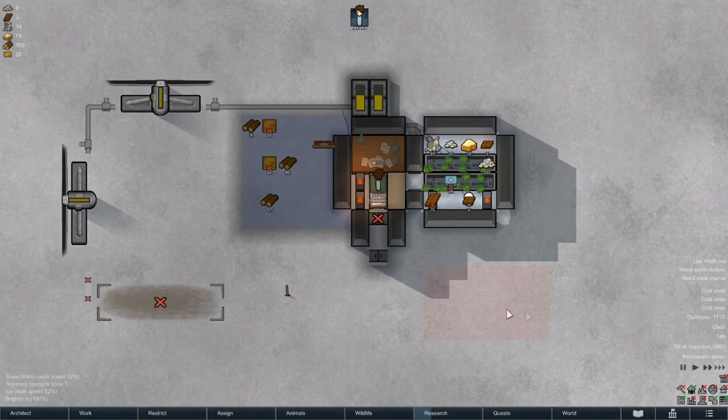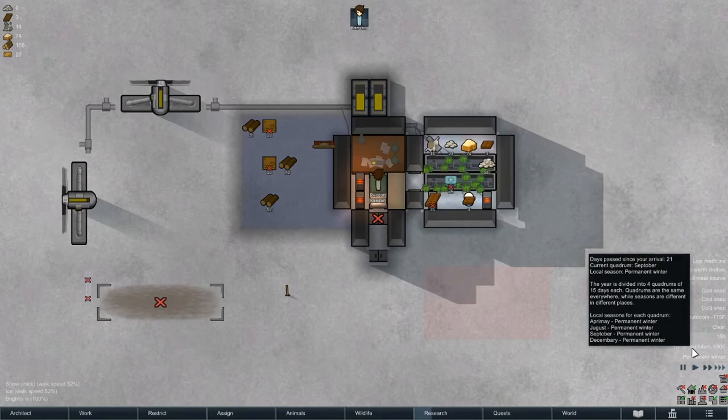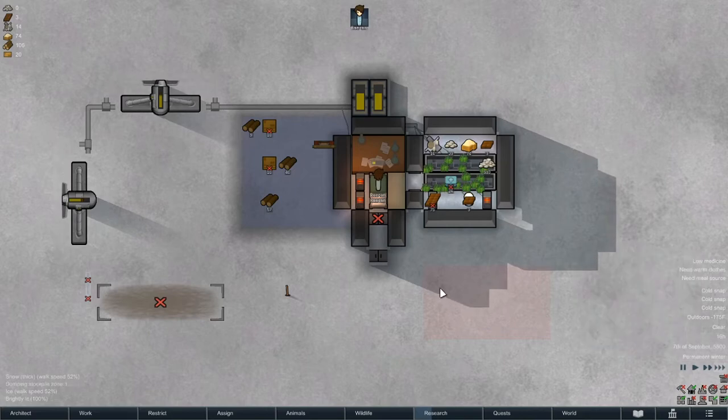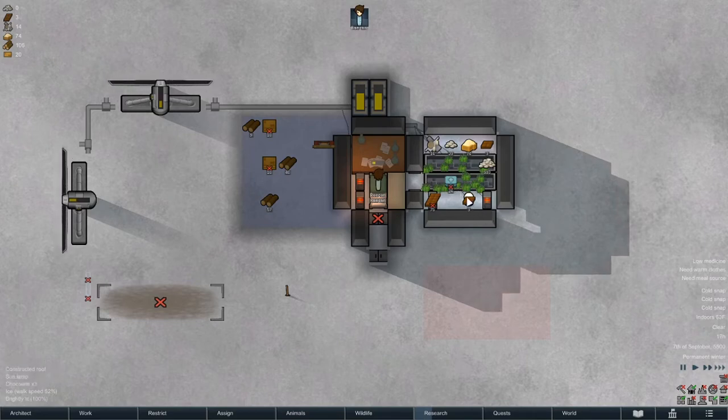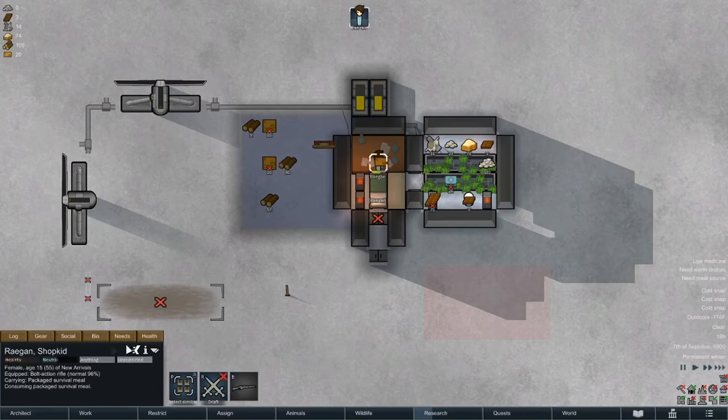Warmest part of the day and it's negative 171. I'm assuming when we get into December it's going to get colder - I don't know if that's accurate, but if it is we could be in some serious trouble. We can literally just live like this. We should probably get this stuff protected somehow, but we don't have any material. We also need to figure out a way to cook meals.